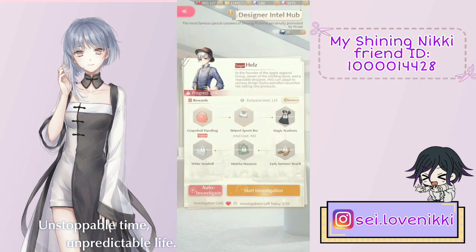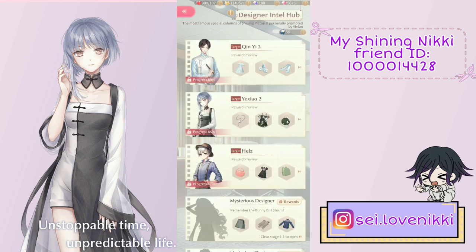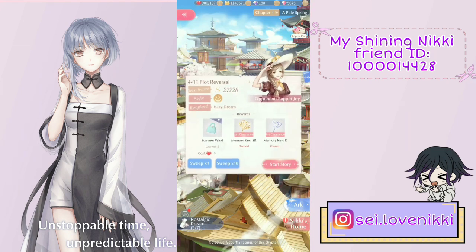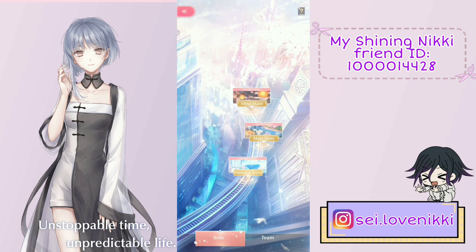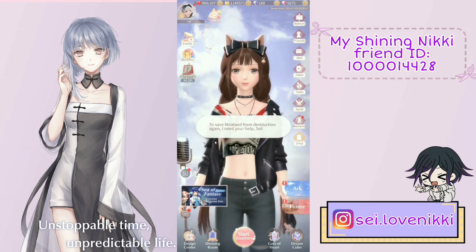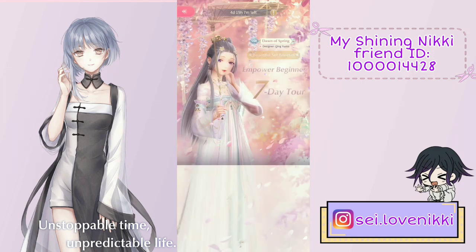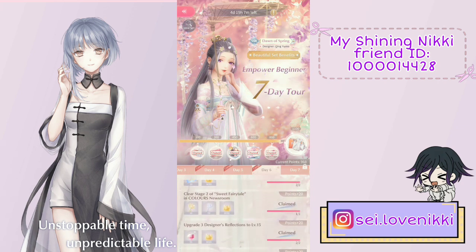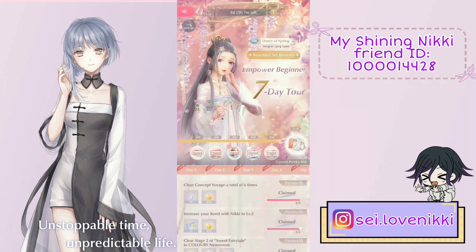For example, at stage 4-11 you need to craft the Hazy Dress, and to craft it you need two little bags which you get from Hel's intel column. There is no option to buy extra tries, so even whales will be stuck here. This will greatly slow down your progress and delay the rewards from the seven-day tour feature, since you need to beat certain stages to complete it — and those stages require intel hub drops.